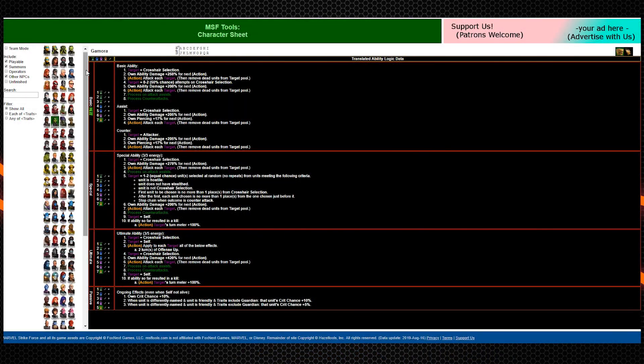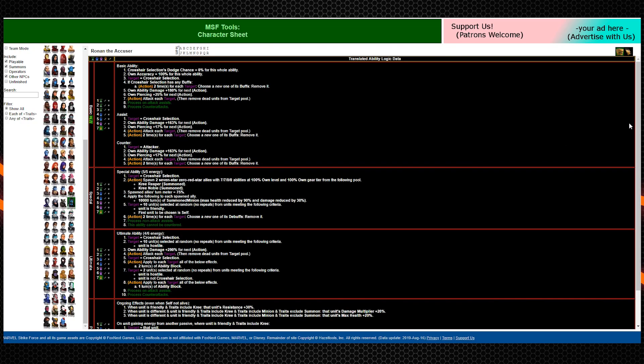Today I wanted to make a quick video talking about the top 10 bugged abilities in Marvel Strike Force. The reason I'm making this video is because a new site just launched that's tremendously helpful for serious MSF players, and that website is www.msftools.com. This website breaks down the exact logic behind a character's abilities, including the specific order of operations, which makes it really easy to understand visually what's going on behind the scenes. Looking at all the characters, I noticed there were a few abilities that don't do quite what their ability descriptions claim. We'll start with 5 abilities that are secretly worse than they seem, and then we'll take a look at 5 abilities that are actually way better than they look.